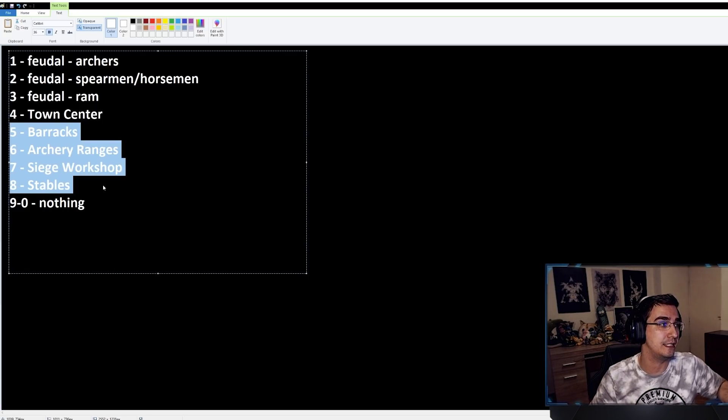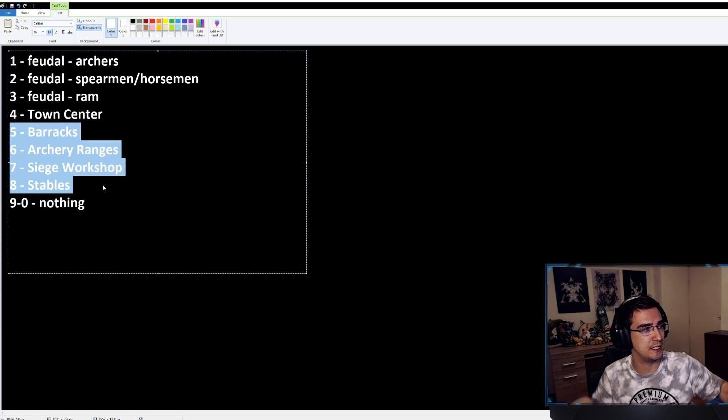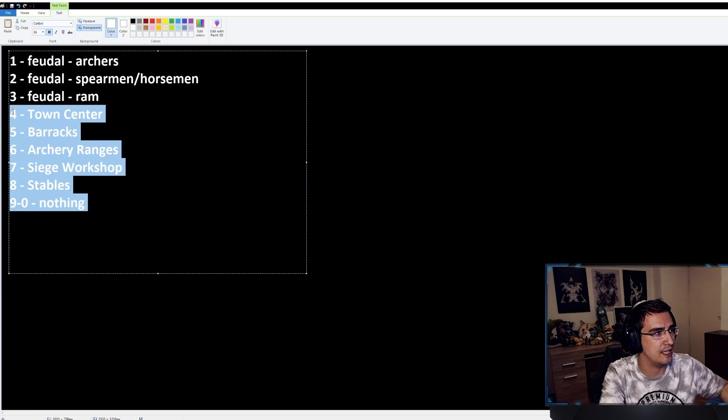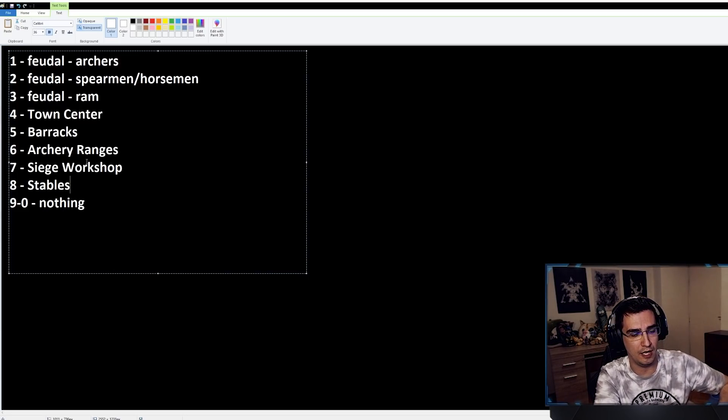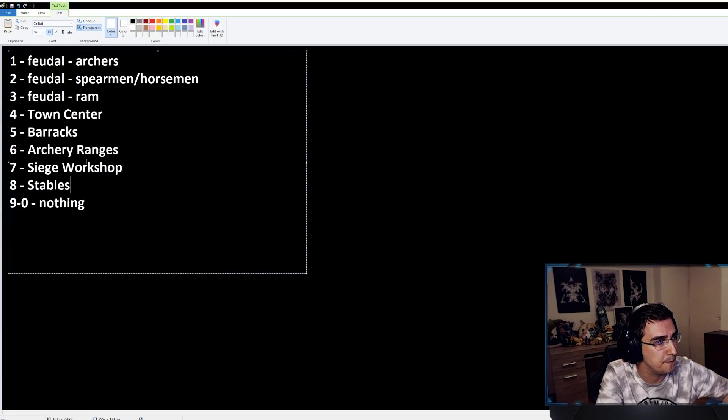I don't hotkey Market and I don't hotkey Blacksmith. I would suggest you do it because I think it's good — I'm just not used to it. I'm not going to hotkey Mills either, and I don't use the in-game hotkeys for selecting resource economy buildings.